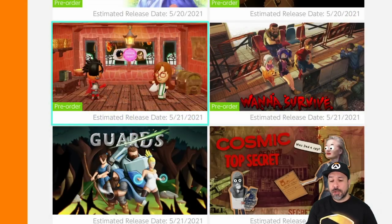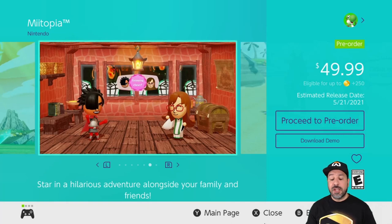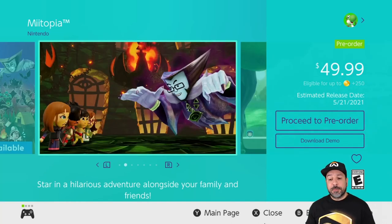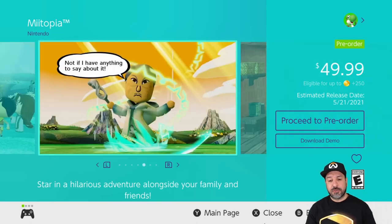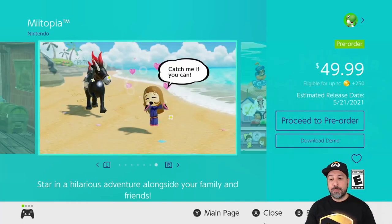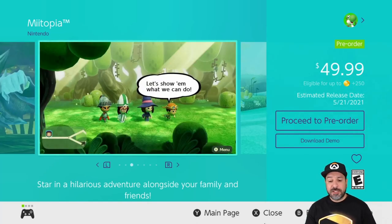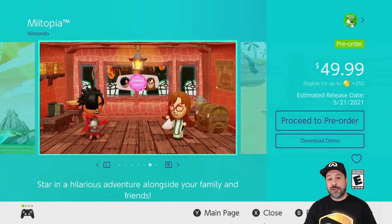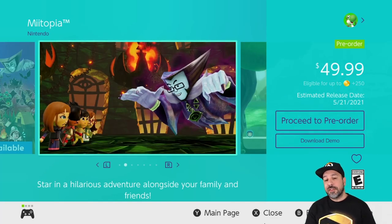On May 21st we have Miitopia, where you create your own Mii characters and throw them into an RPG — going through the adventure with your family, friends, or anyone you create. It's releasing for $49.99 and has a free downloadable demo. Personally I'm probably going to pass unless it eventually goes on sale, since I prefer playing an RPG that's set out ahead of time rather than creating my own characters. But I know a ton of people are interested, and the gameplay quality is there — it's a fun game.